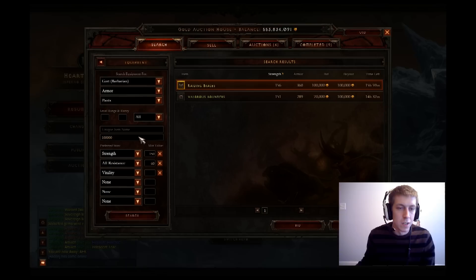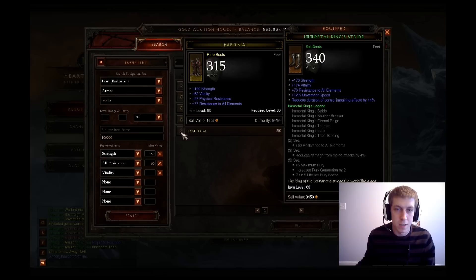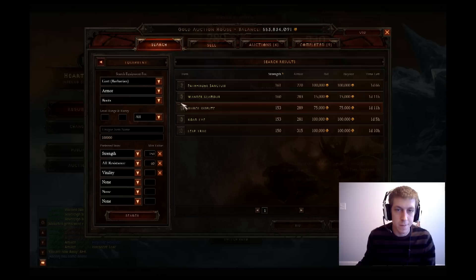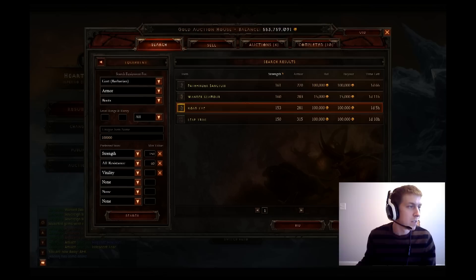Let's go with our boots. Strength, vit, all res — those are the stats we want. That one has some nice stats on there. 75K. Does have int on it. Yeah, we'll just pick this one up for 75K. Add that, and we're up to 588K.